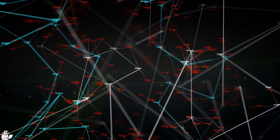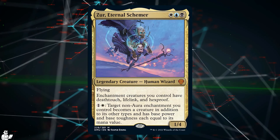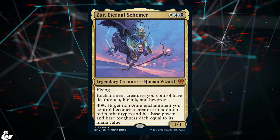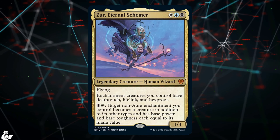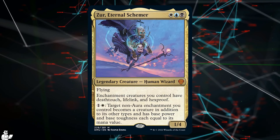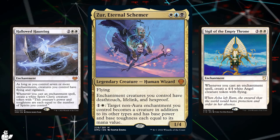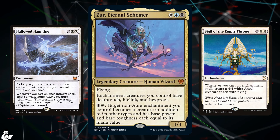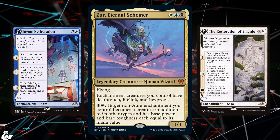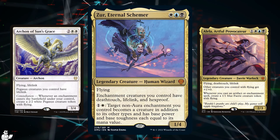Today we are playing with a new commander from Dominaria United: Zyr, Eternal Skimmer. This commander in the Esper colors gives Hexproof, Deathtouch, and Lifelink to enchantment creatures we control, and also allows us to permanently transform an enchantment into a creature with power and toughness equal to its mana value. Our strategy is based on powerful cards we can turn on with Zyr — Neon Dynasty Sagas that turn into creatures, and synergistic pieces that reward us for casting enchantments.